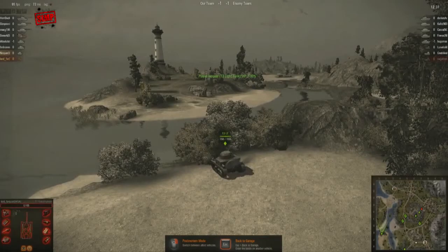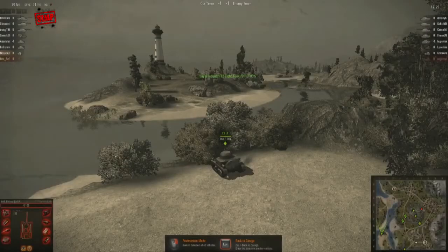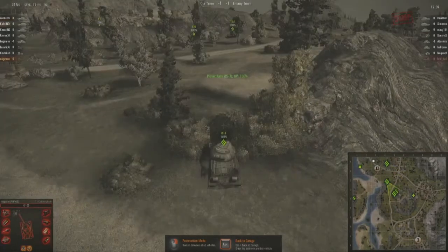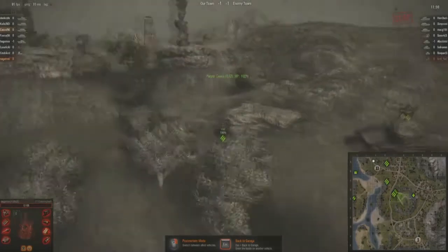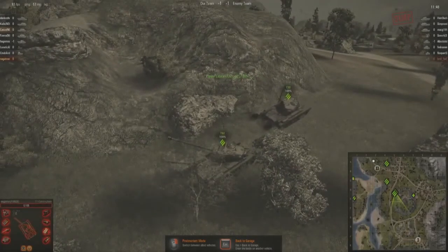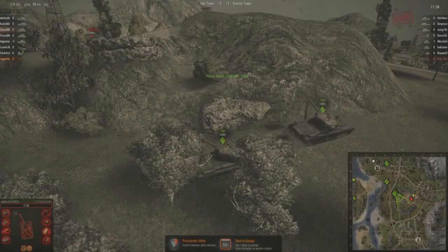For maximum maneuverability the answer is always the 50-2, which surprisingly is not in this battle at all. I think the reason they avoided the 50-2 was that they were expecting a scout brawl on top of the hill, so they wanted something with a little more firepower. Right now both teams are camping out a bit, trying to figure out what the other team is doing and how they're going to break the enemy's initial shell. The Chaffees aren't being as aggressive on the hill as I expected.